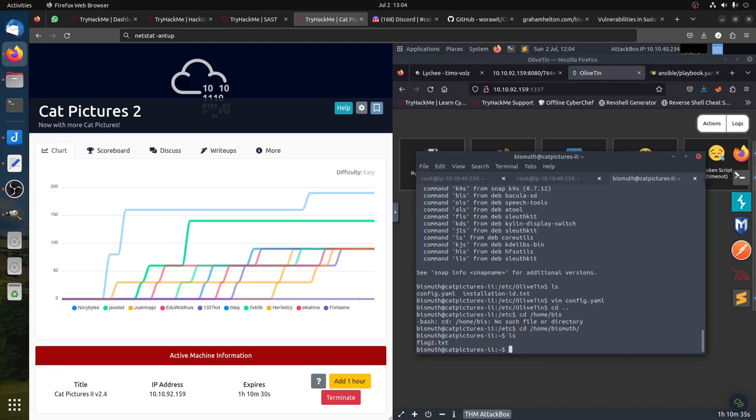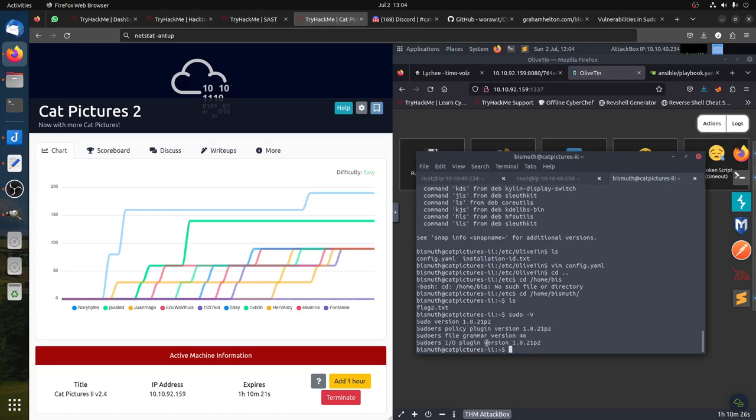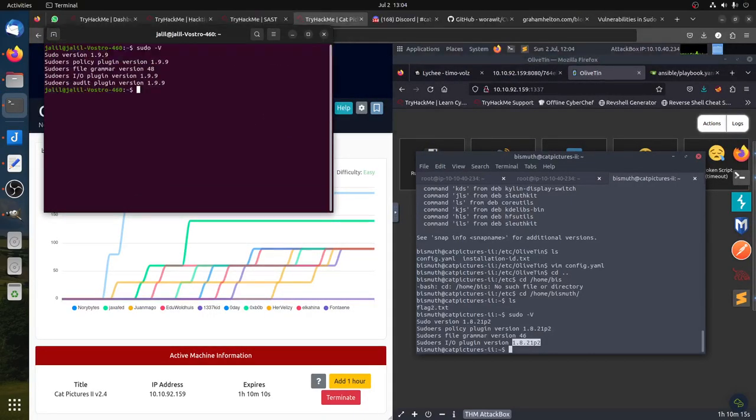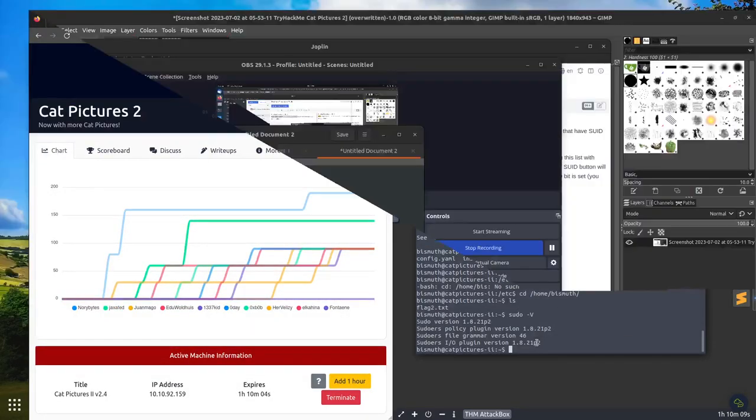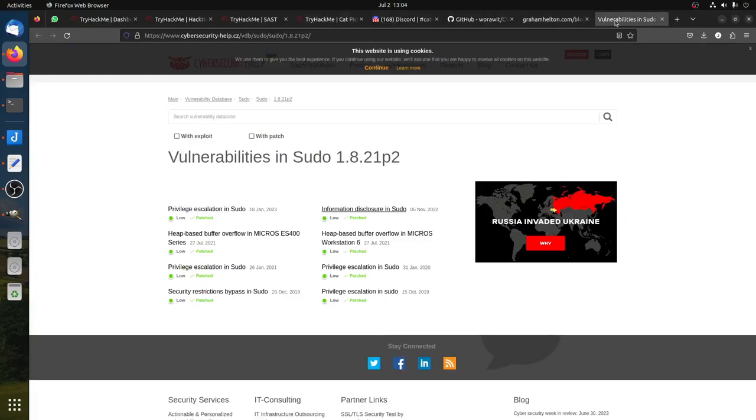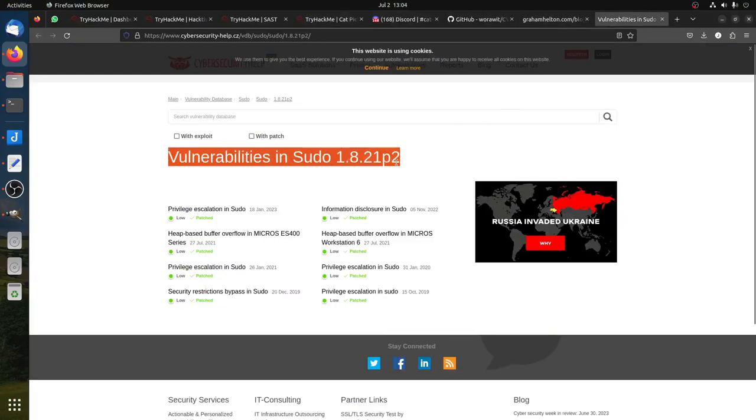So symbolic links don't work when you don't have permission. Now, how to get root? You can try many things, and then you can go back to square zero. Why not check the version of sudo itself? You can see the sudo version is 1.8.21, which is old. Because if I check my computer it's 1.9.